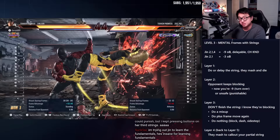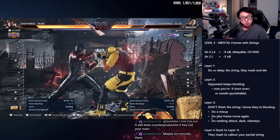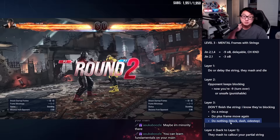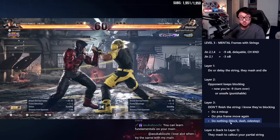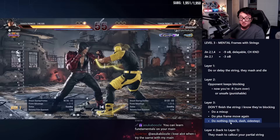Look at what happened: 2-1, do nothing — he backdashed. Next time 2-1, he mashed an armor move. So I do or delay the string, they mash and die — that's layer 1. Jin's wall splat, full combo. Then: 2-1 do nothing, 2-1 do nothing, 2-1 — and it hits him trying to jab. In that space between the do-nothing, he tried to attack me. I finished the string and go minus nine, then just block. He beat me up here, but notice how much damage I got just doing 2-1. Then I kill him with 2-1. Jin is an exceptional example here because his string is safe throughout.